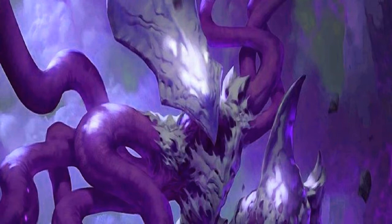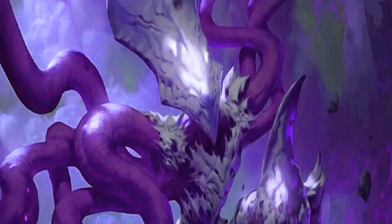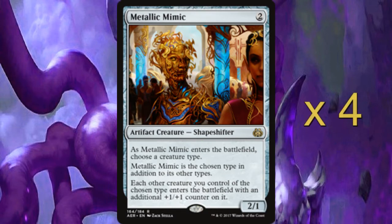This deck revolves mainly around two cards interacting. The first one is Winding Constrictor, which is a solid two drop, a 2/3. Basically if creatures will get a counter of any description they get a bonus one, and if the player gets a counter of any kind he also gets a bonus one. The other card we revolve around is Metallic Mimic, another two drop, an artifact creature that's a shapeshifter and a 2/1. As it enters the battlefield you choose a creature type — generally Eldrazi — and then any other creatures of the chosen type that enter the battlefield come in with +1/+1 counters. With the snake on the field they get double, which is rather useful.